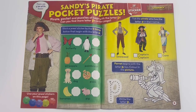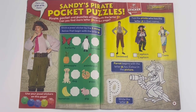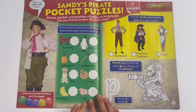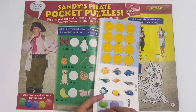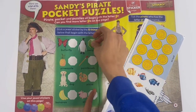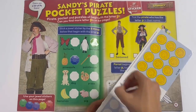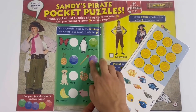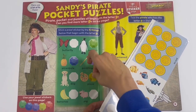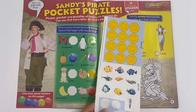Sandy's Pirate Pocket Puzzles. Pirate, Pocket, and Puzzles all begin with the letter P. Can you find more letter P on the page? Stick a jewel sticker by the five things below that begin with the letter P. So we've got Penguin, Pineapple, Paintbrush, and it goes with the Purple Jewel - and purple starts with P too. The Pizza and the Pig. And that's the five things that begin with the letter P.